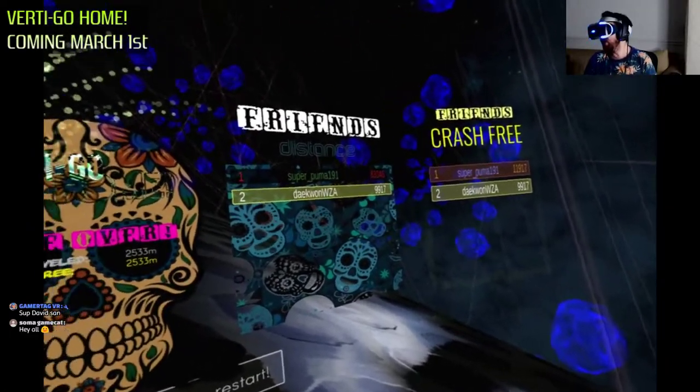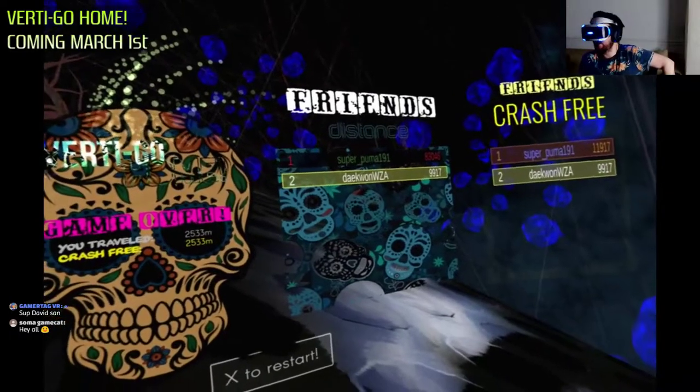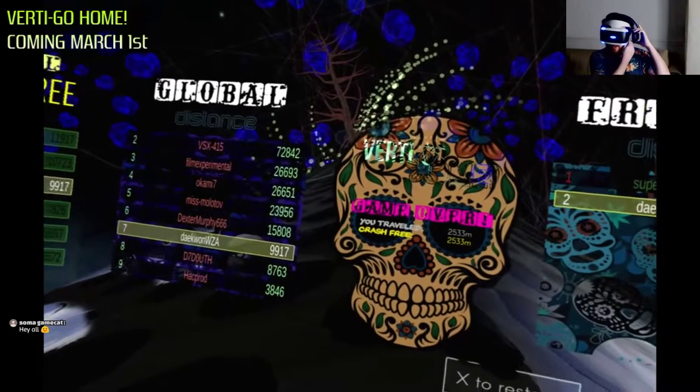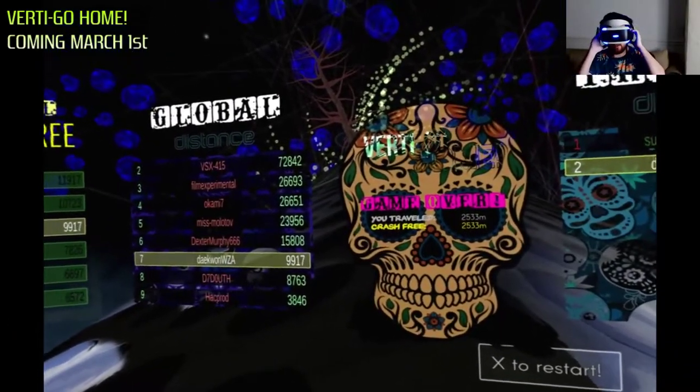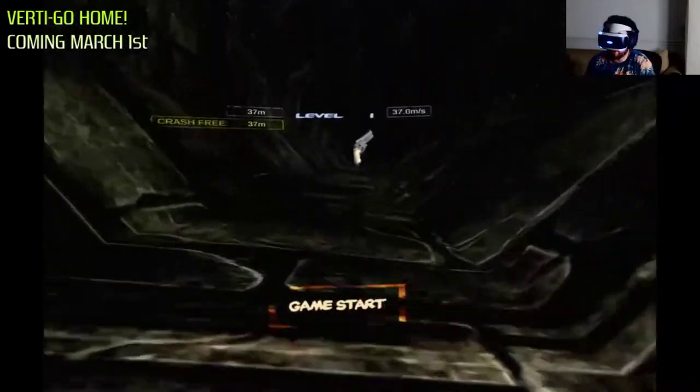Super Puma 191 is Polish Paul and he's got the number one in the world — you can see the global distance. He's not listed there because it only goes to number two. He is number one in the world, so shout out to Polish Paul.